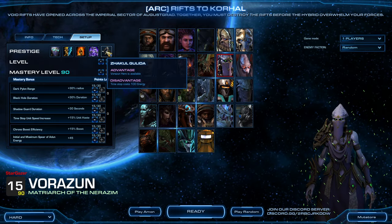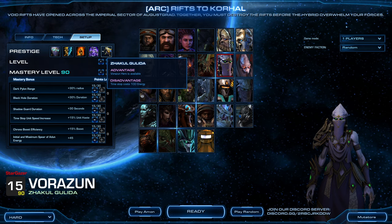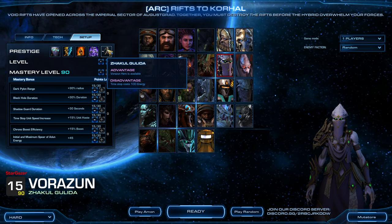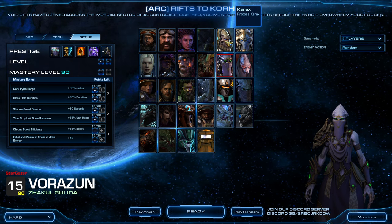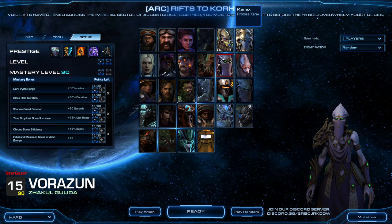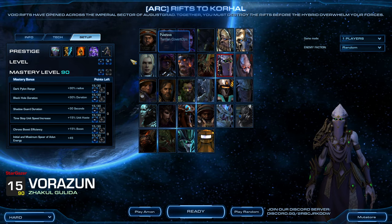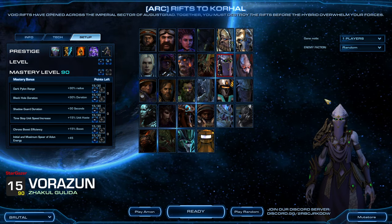The same thing is for Vorazun. It says Jakul Gulida - Vorazun hero is available, time stop costs 100 energy. But I think it's bugged, because it's the same for Karaks - like purifier beam should cost 100 energy. For Artanis that solar bombardment, same thing, but it's bugged so it's free.